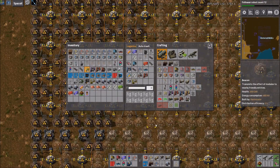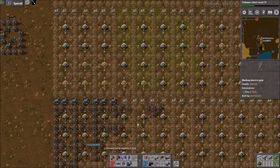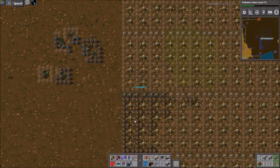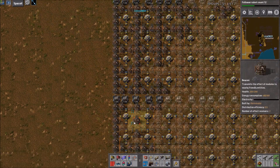I'm out of beacons — me too. I'm out of everything except labs. It's like productivity modules were not in the blueprint for the labs, so this is going to be painful. Can we just re-blueprint it? Can you blueprint over the top?